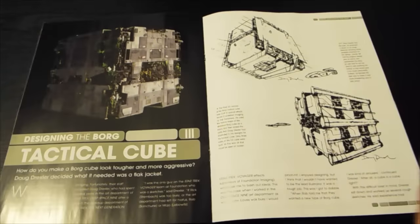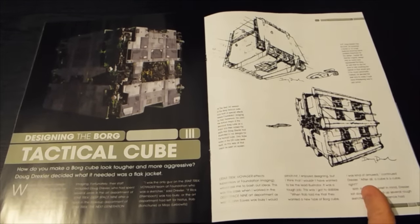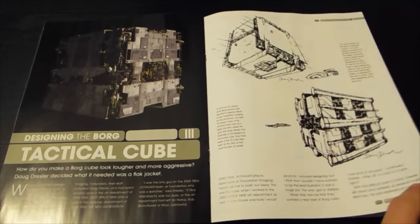Plus Kirk's daddy. Designing the tactical cube — it's a cube with stuff stuck on it. Come on, how much design work is there?